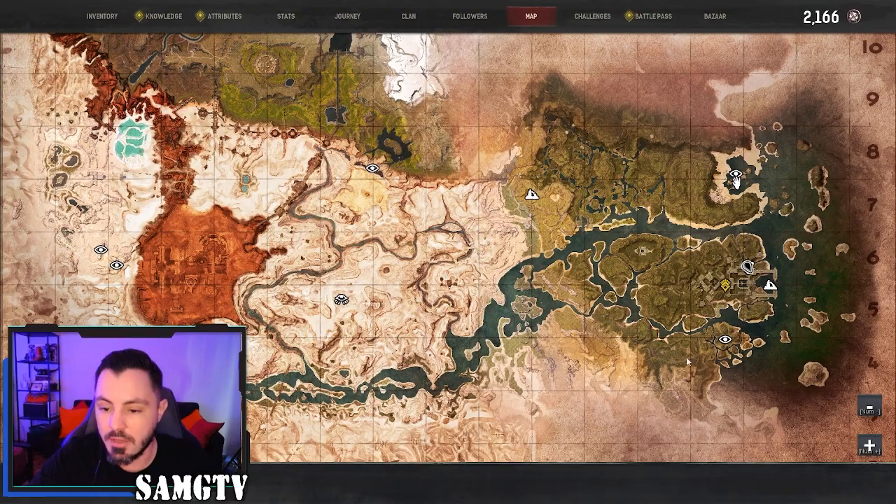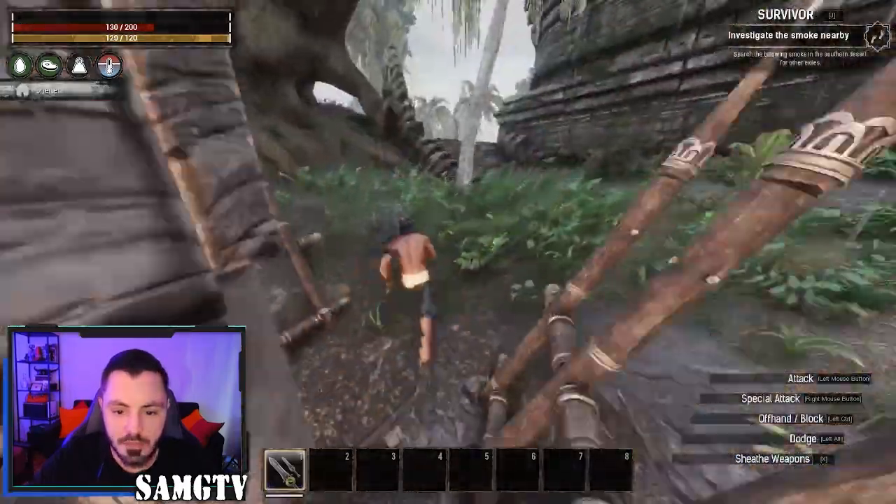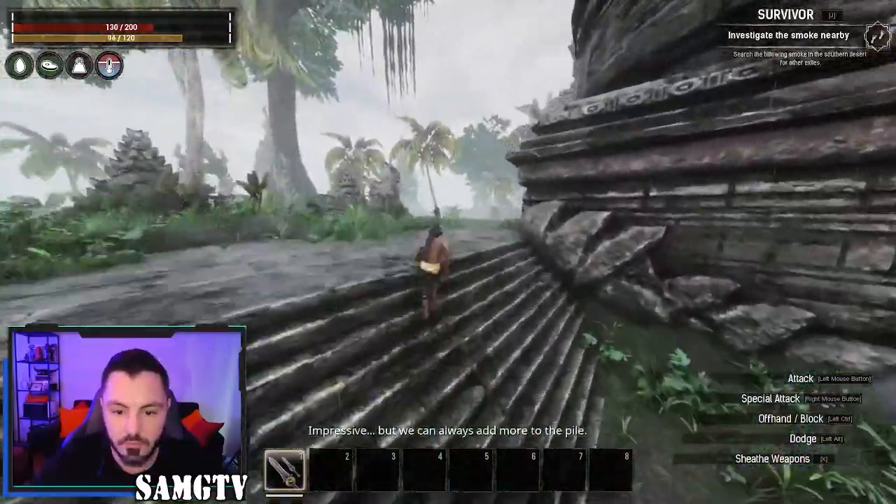But till then, you can head towards the east of the map in the jungle. What you're going to do is go into the Sunken City dungeon — the little boat floating over there.